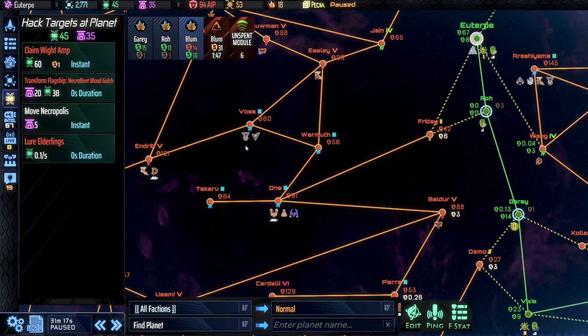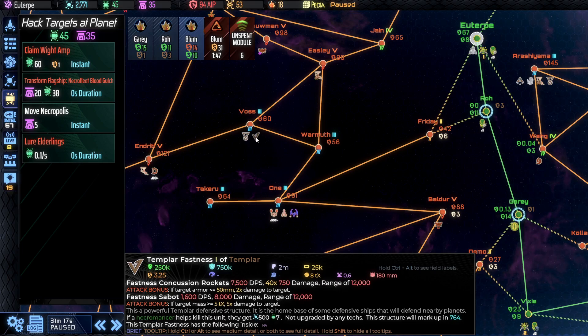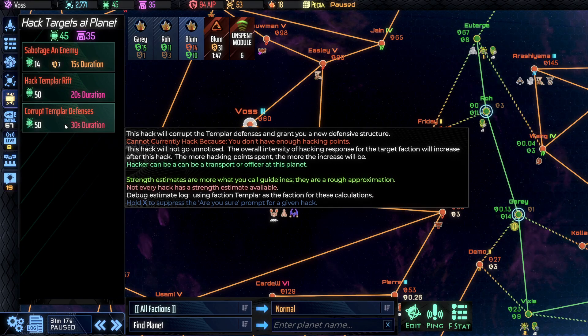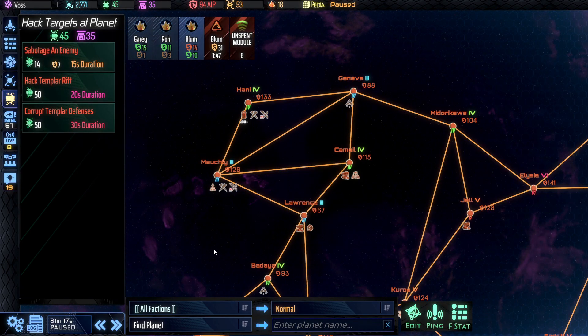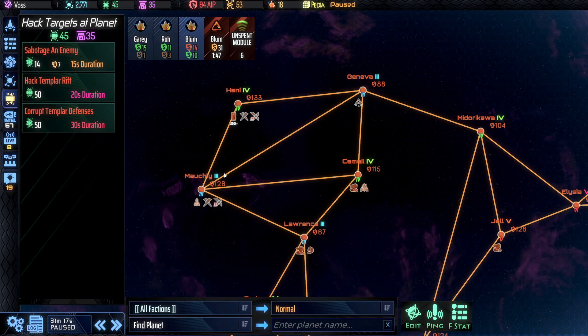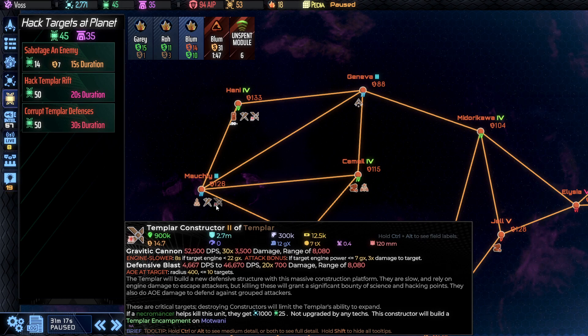Then the Templar. This is a next tier up from the encampment we already saw — a Fastness fortification — with a reward of 500 Science and 7 hacking. At significant hacking costs, you can corrupt Templar defenses and turn them to your side instead of getting a resource reward, if you wish. Moving further out in the galaxy, they have higher level items such as the Castle, stepping up again from the Fastness. Also, they have Constructors moving around the galaxy building additional Templar fortifications. So it's not just a static galaxy — the Templar have their own activities. It's highly encouraged to knock out these Constructors, and you're given a big reward — a thousand Science, 25 hacking — to incentivize going after them.